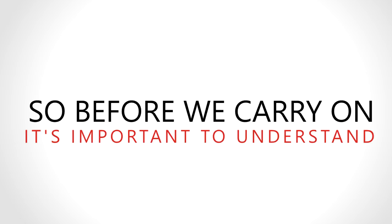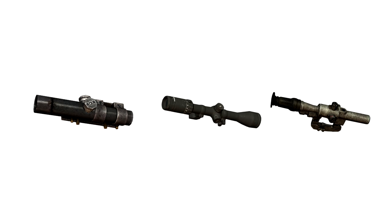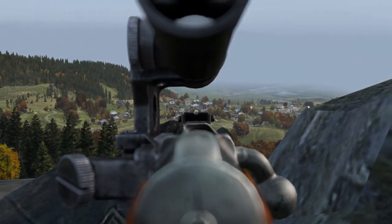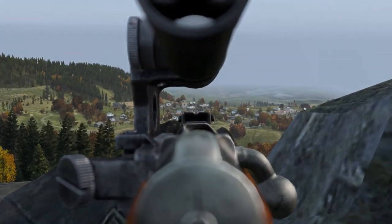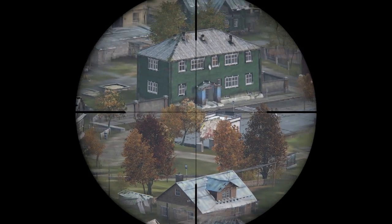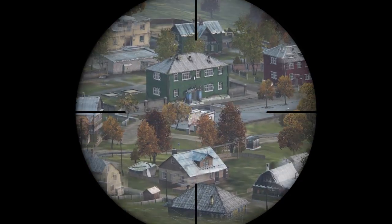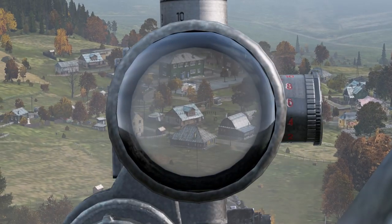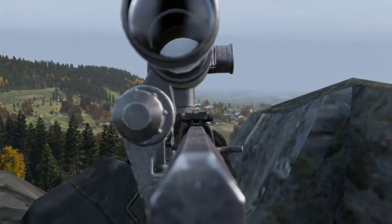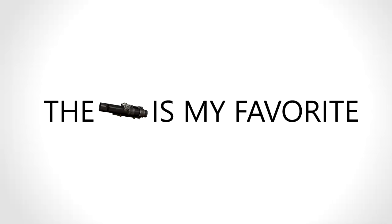Before we carry on, it's important to understand all the sniper scopes in the game, as this will significantly impact your choice when using a sniper. We have the PU, Hunter scope, and then the PSO. The PU has a magnification of 3.5x, does not have variable zoom, but allows easy access to the iron sights, and can be zeroed anywhere from 100 to 1300 meters. The Hunter scope has variable magnification of 4x, 8x, and 12x, and can be zeroed between 200 to 800 meters. The PSO scope has a 4x zoom, does not have variable zoom, but allows easy access to the iron sights, and can be zeroed between 100 to 1000 meters. The PU is my favorite, but it's all down to personal choice — the minimum 200 meters of the hunting scope can sometimes throw me off and cause me to miss close shots.